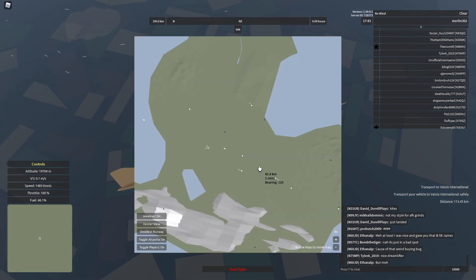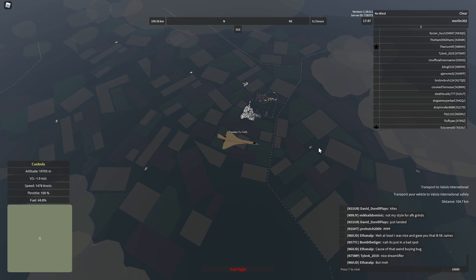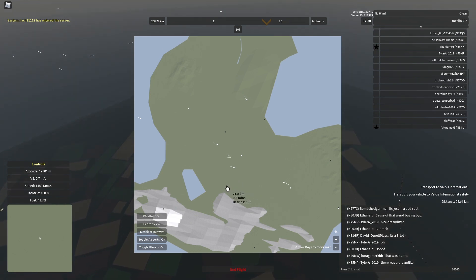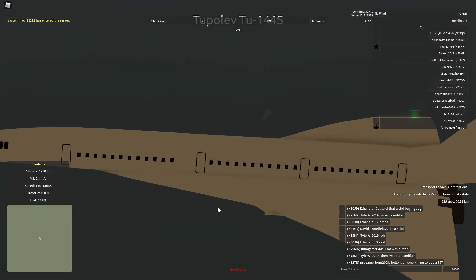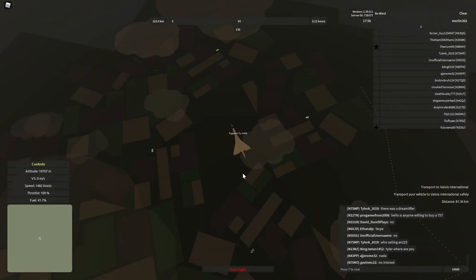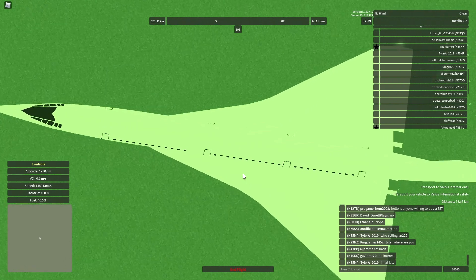We're flying over Oakwood right now, and it's nighttime, so the lights are gonna be coming on and the frame rate is gonna start to drop. Let's see if we're gonna be flying over the cow cubes — somewhere over there there's gonna be cow cubes. They are literally cubes painted in cow textures. I highly recommend you guys check it out. Actually, we're right above it — yeah, cow cubes, it's hilarious!